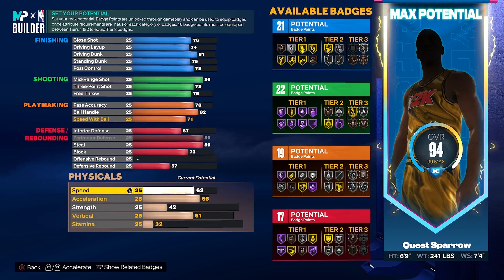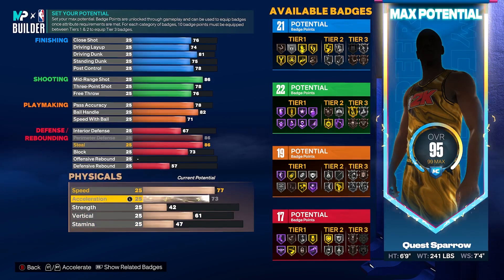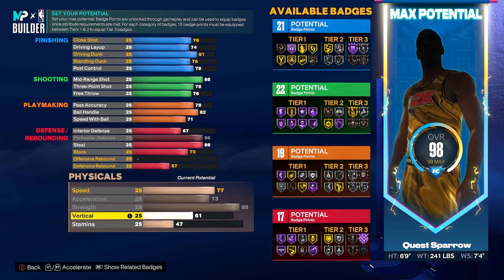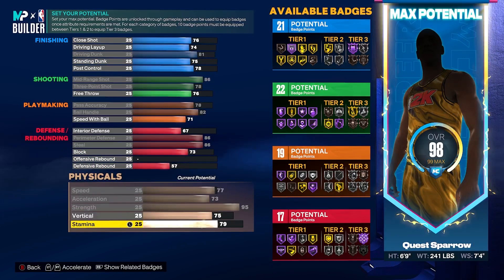Physicals: speed we're going to get to a 77. Acceleration max that out to a 73. Strength maxed out to a 95 — we are bruising everybody who steps in our path. Don't be disrespecting us on this build. We are dominating anything that walks in front of us. Vertical we're going to get to a 75 as well, and then put the rest into stamina.